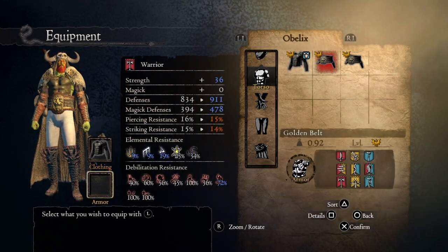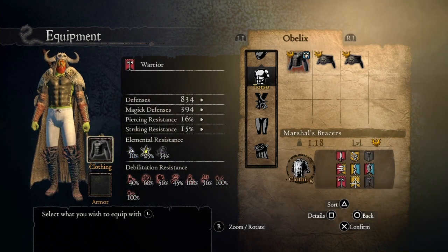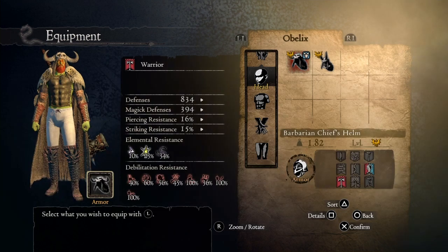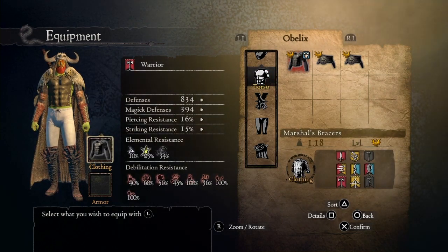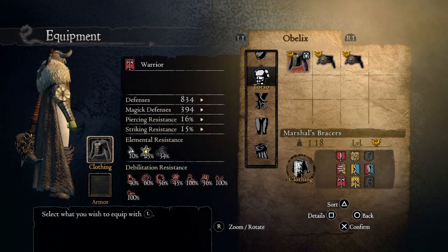The Golden Belt, which increases your strength by 20 points. Also, you can get the Barbarian Chief's Helm from Everfall chests and from Bitter Black Isle chests.